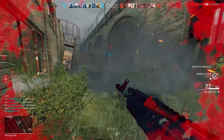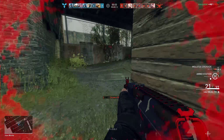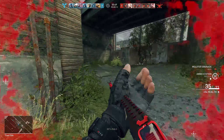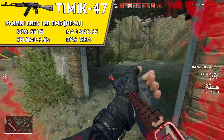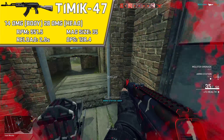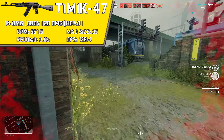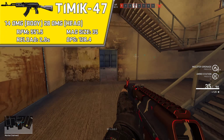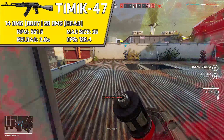I'll be going over the stats of the Temek as it is his signature default weapon, but I'll link a helpful weapon stat sheet if you're interested in going in-depth for the other two guns. The Temek hits for 14 damage a shot to the body, doubling up to 28 for headshots, at a rate of 551.5 RPM. The magazine size is 35 with a reload speed of 2 seconds. The DPS of this weapon is 128.4 if you land all body shots.